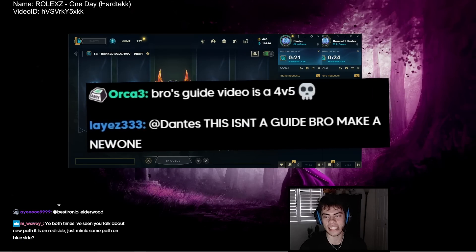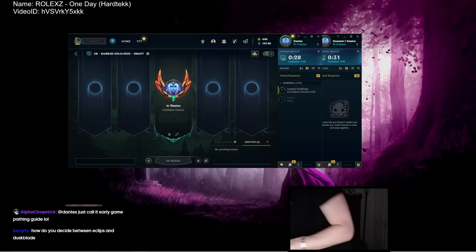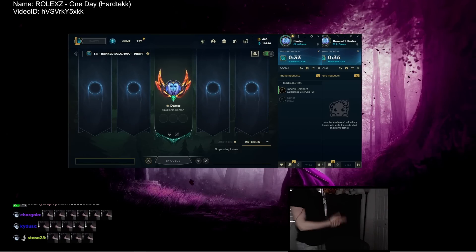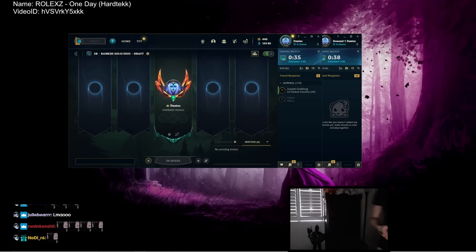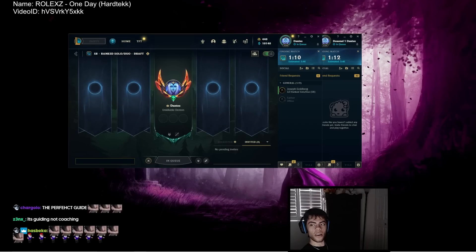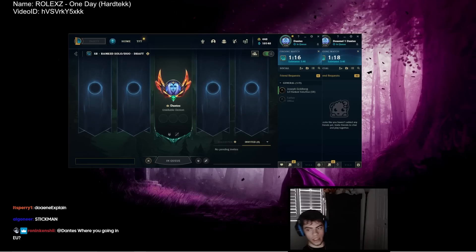Someone in chat says this isn't a guide, make a new one. Why would I ever make a new one? I covered the runes, the itemization, and the early pathing — what more would you guys need? A guide on a 4v5? It literally covers everything you need.